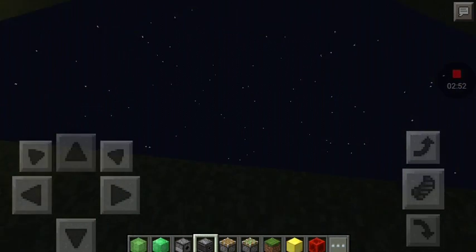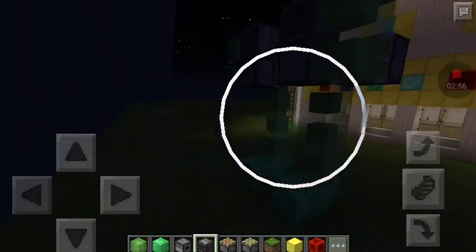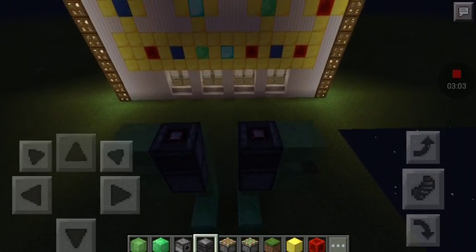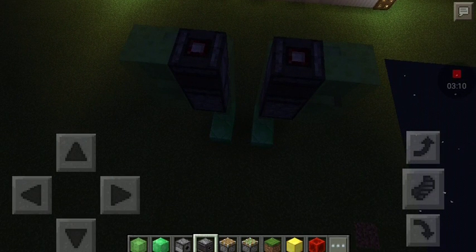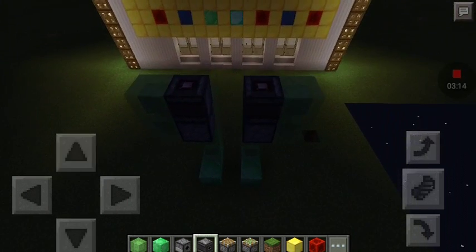I have no idea what's going on here — looks like I might be out of the world or something. Forget about it. After you've done that, make the observer face the top of the redstone observer, which looks like a white block inside of it. Fixing it up, just like that.